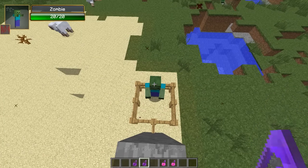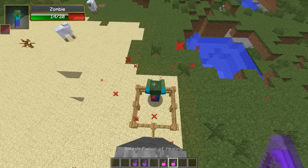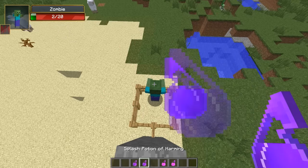Potions of Harming will not harm undead mobs — instead, it actually heals them. So potions of Healing will actually damage undead mobs.